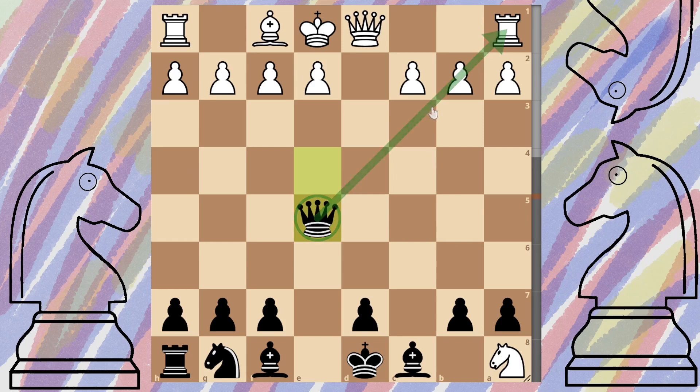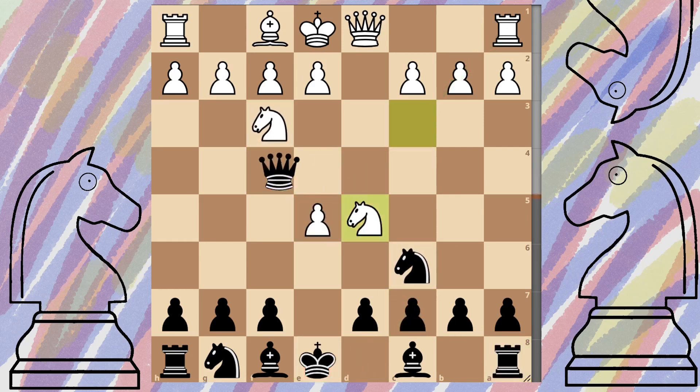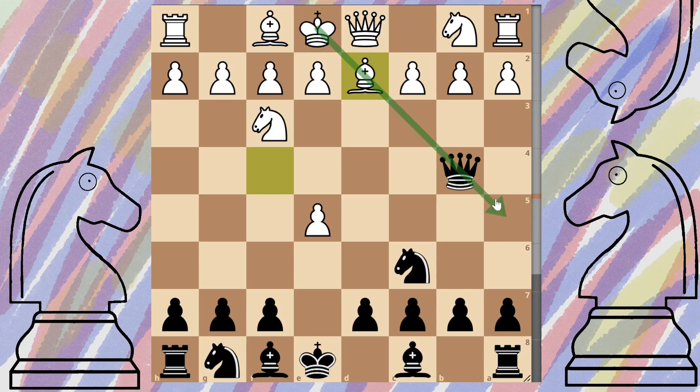Let's bring it back to this position. White comes across with the bishop to attack us, and we capture that pawn. The wrong move before was for them to come across with the bishop, which leads to a completely winning position for black.